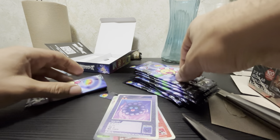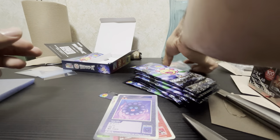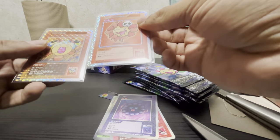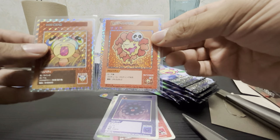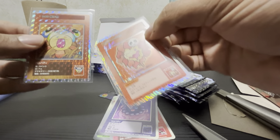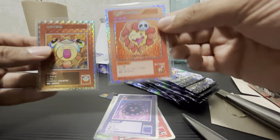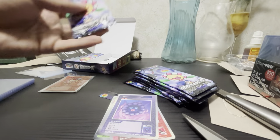All right, let's go pack number two. I freaked out for a second because I saw this shiny border. From rare to super rare the holographic foil actually changes — I'm not sure if the camera's catching that, but the border on the super rare is different. I thought we pulled the secret art right away off the first pack — that would have been insane.